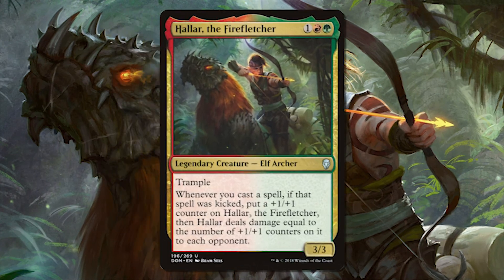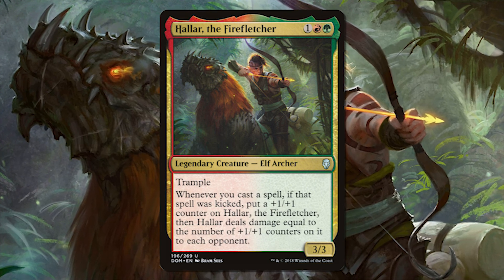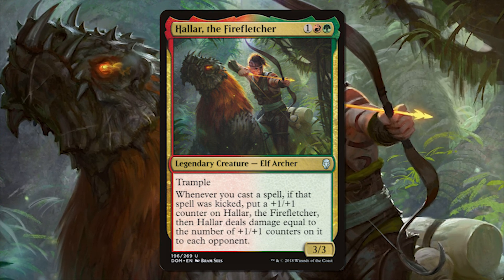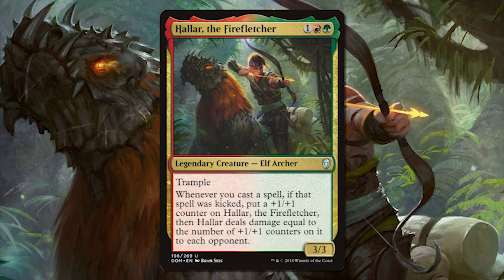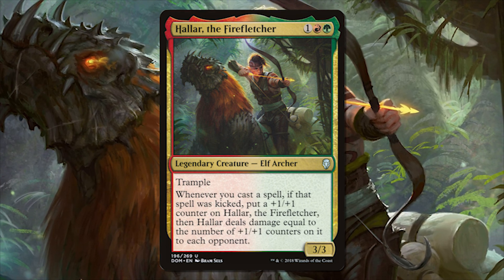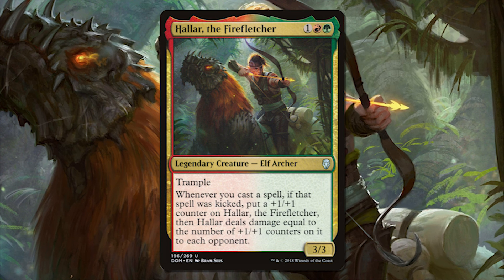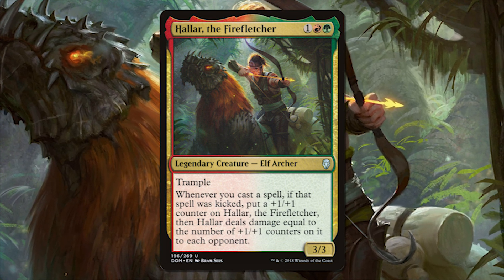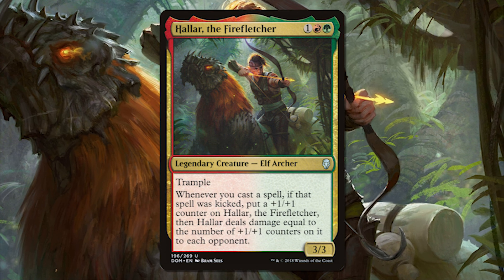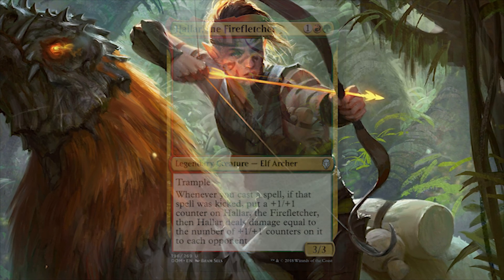So there you have it. Halar is just awesome in my book — just the right amount of shenanigans mixed with counter synergy and burn. A deck like this needs protection for your commander, but Halar is actually a pretty low CMC, so casting them three or four times in the game is more than doable. You do want to run the typical general protection suite if you have it. I want to know what you think — is there anything I'm forgetting with the counters and kickers theme? Is Gruul counters and kickers just not your thing, or do you love it? Let me know your thoughts in the comments below. My name is Havoc, and this has been an EDH Deck Tech. Thanks for watching, happy brewing, and we'll see you next time.